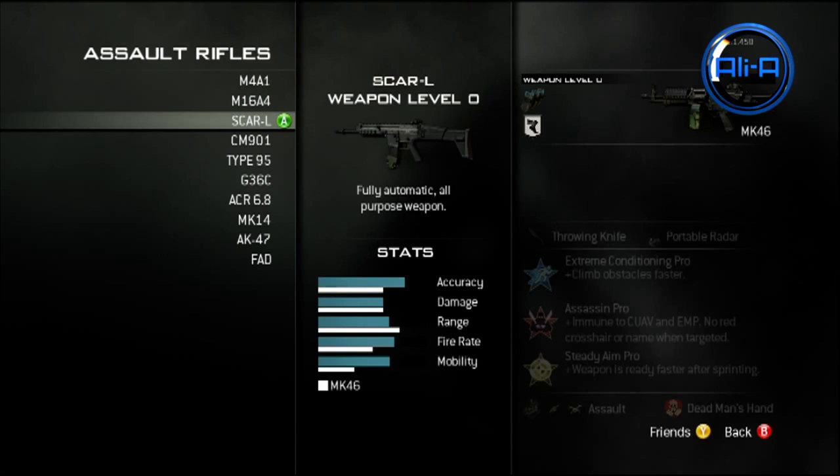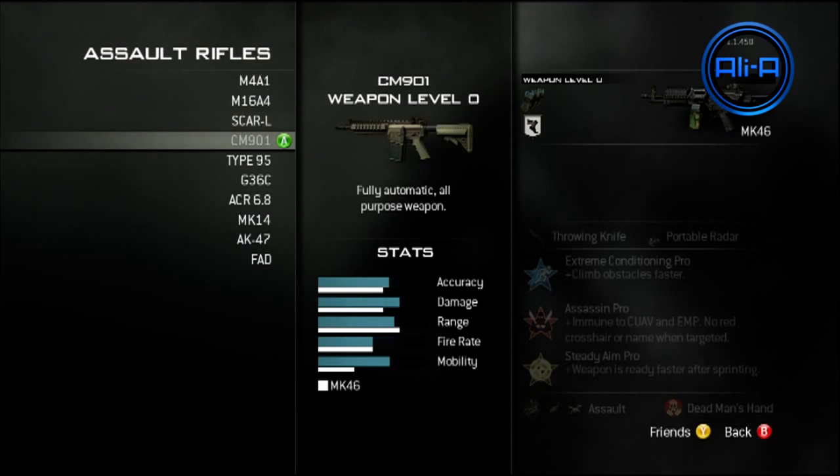Looking at all the assault rifles, the assault rifles contain the most amount of guns out of all of the class selections in Modern Warfare 3 — out of all of the LMGs, shotguns, snipers, etc. The assault rifles has the most amount of guns; you've got loads of selections.